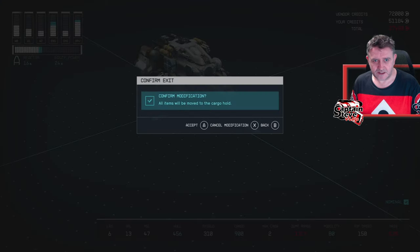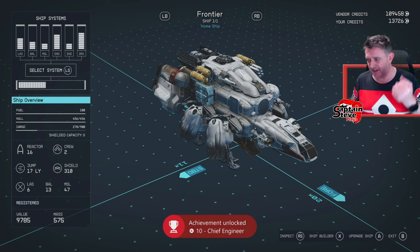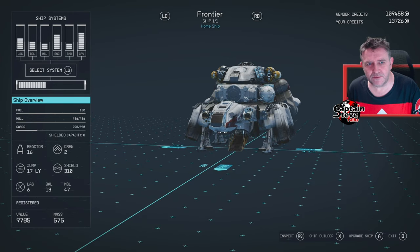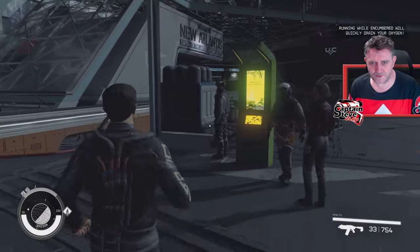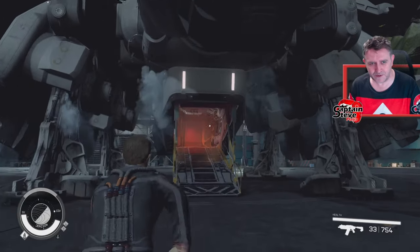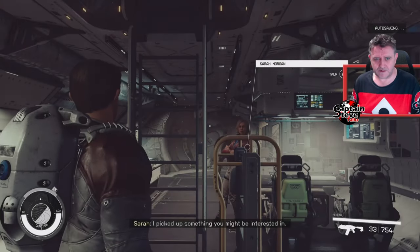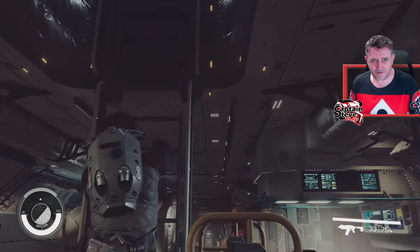We've now got an improved ship with lots of additional cargo space. I've sold off pretty much all my resources apart from some adaptive frame. I might go fly to my actual outpost and see if I can put in some storage there. We're doing an episode of improvement games - the ship has an extra floor now. Let's go have a little tour of it.